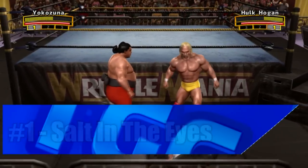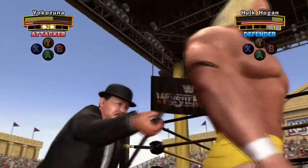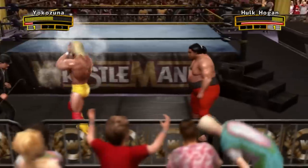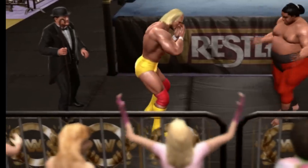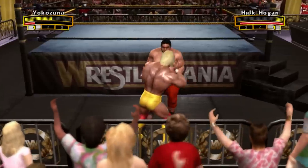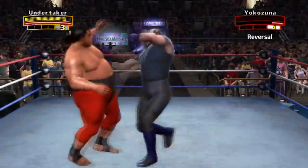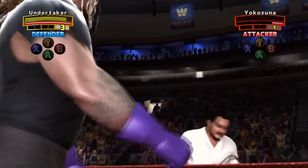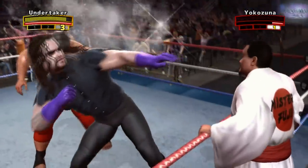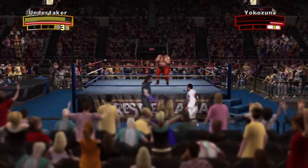During the match, a special move that sees Mr. Fuji throwing salt in the opponent's eye can be triggered. If done successfully, the person who gets the salt in the eyes will be temporarily at a disadvantage, with them also trying to rub their eyes of the salt, which is a pretty cool bit of extra detail. There's also a variation of this move that sees Mr. Fuji messing up the throw and accidentally hitting his ally in the match. The manager system was a really cool feature of Legends of WrestleMania — I think it deserves a lot more praise and attention.